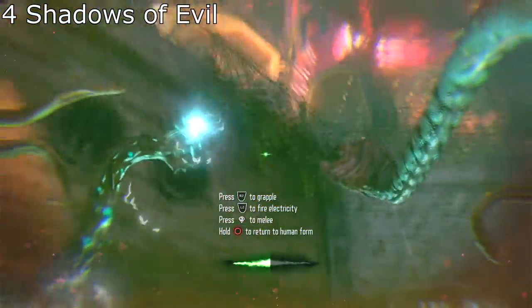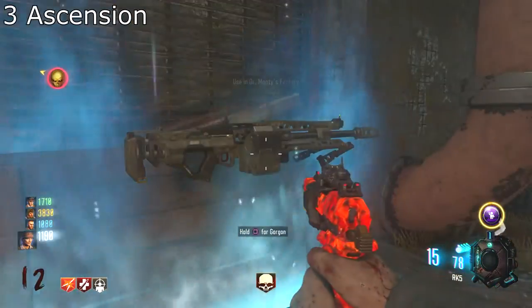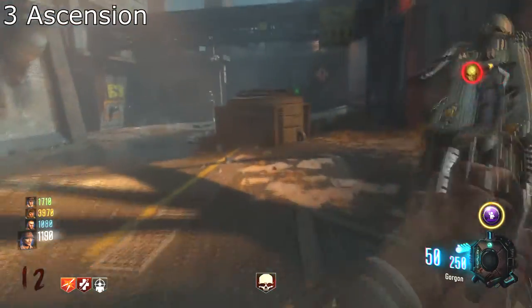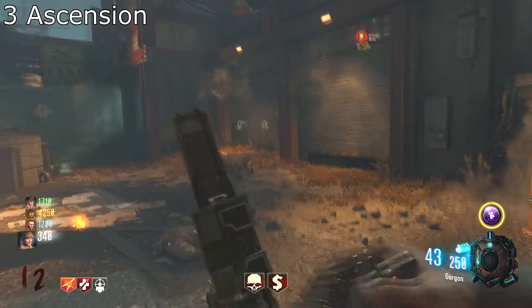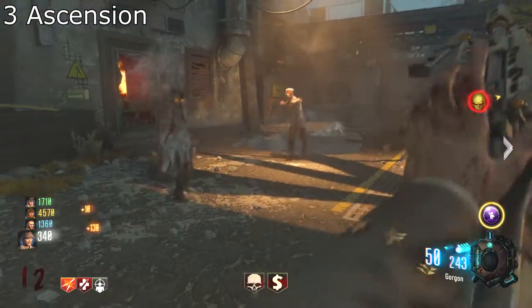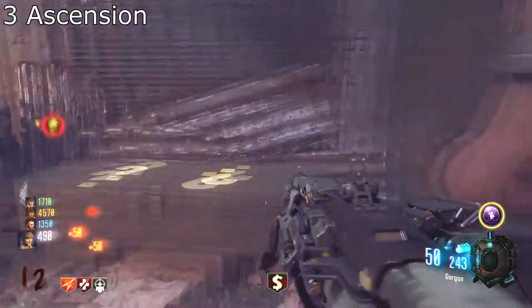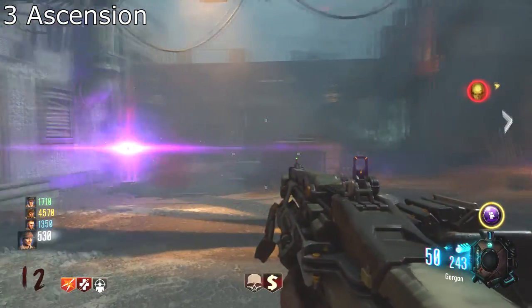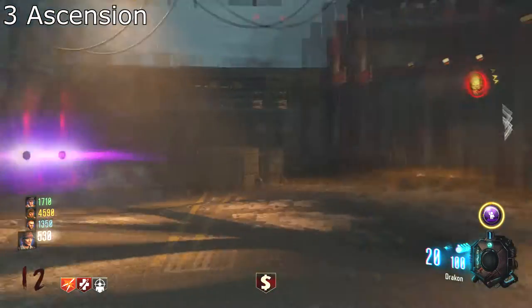From the shadows we ascend to the light — kinda. Number 3: Ascension. Welcome to the top 3. The placeholder for now is Ascension. Everyone loves Ascension — it's the rocket, it's the black and white start, it's everything. It's just the vibe, the things that fit so well, the dialog — it all started there.